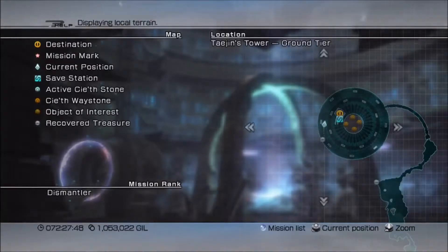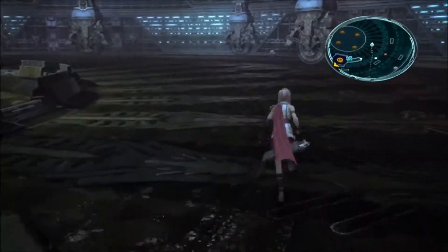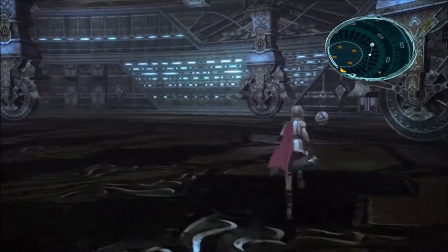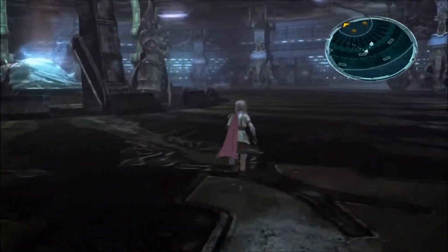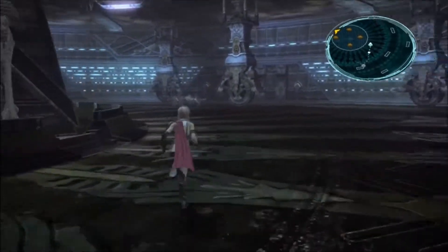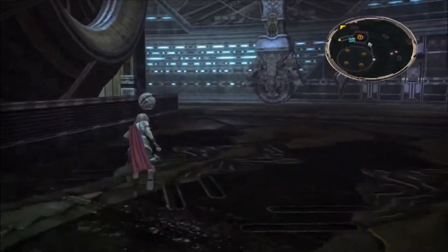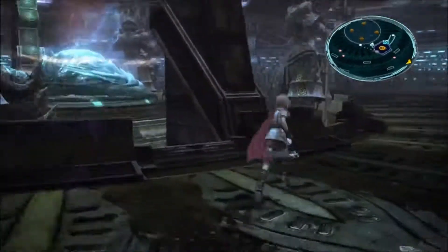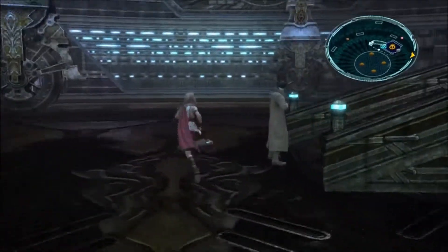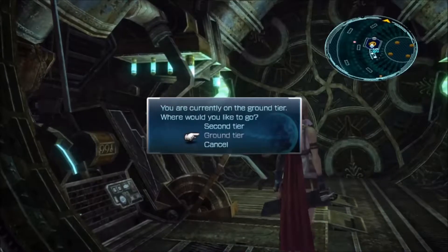What else do we have here? I know there's something else down here. There we are — 4,721 gil. I'll take it. I mean, if you're offering, I'll take it. Here's the last treasure sphere on the ground floor. And then I'm gonna actually save right here and we'll just cut the commentary. Comment, subscribe, whatever you guys wanna do. Hope this was helpful though, and I hope you join me for more. Alright, thanks for watching.